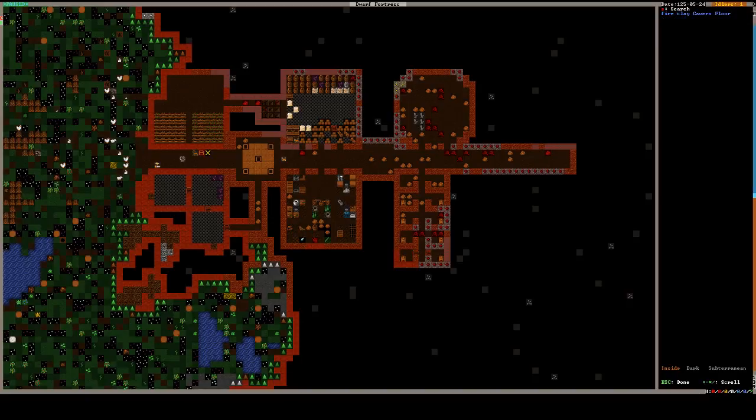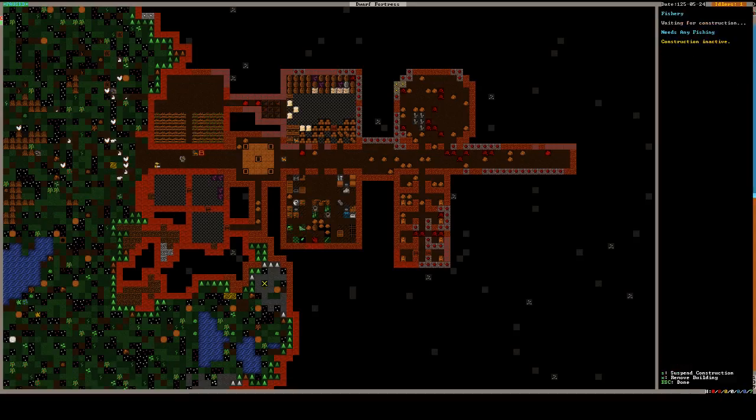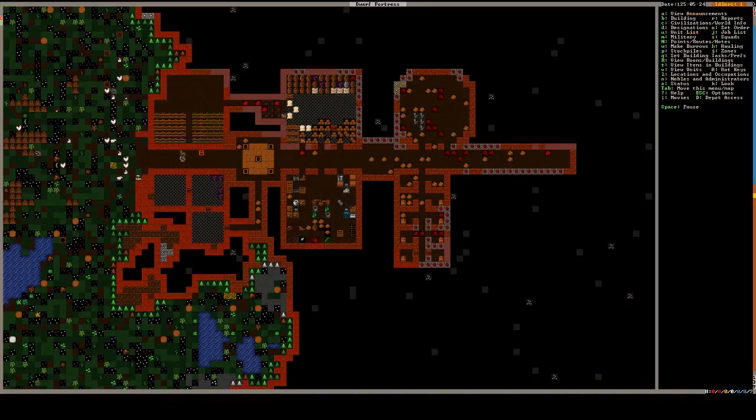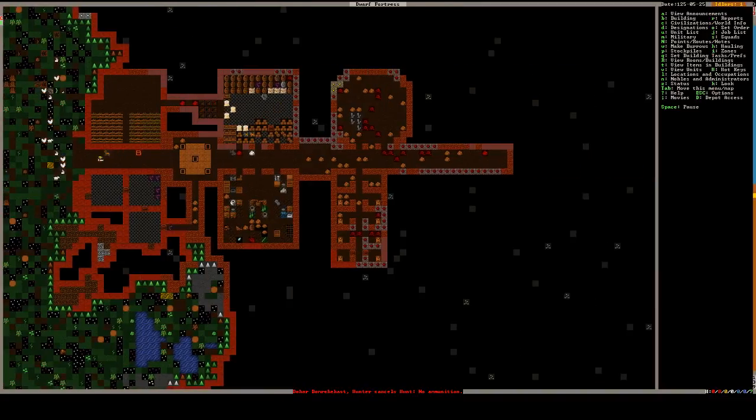What does this body say? Eldor corpse. Maybe if I put some butchery in. Probably too many rocks in there. Build that butcher shop and then actually butcher these animals instead of just killing stuff and letting their bodies rot. Please?